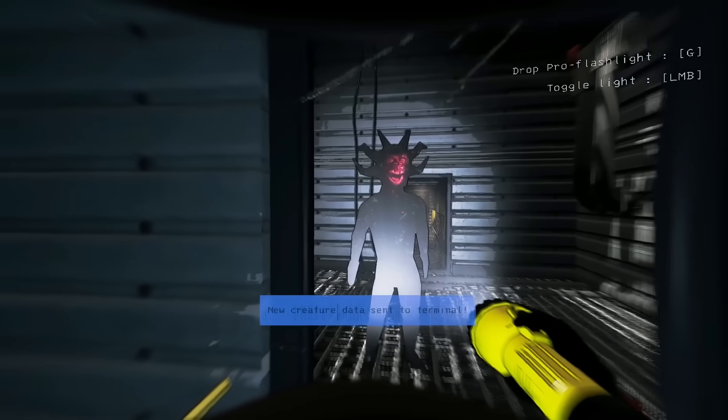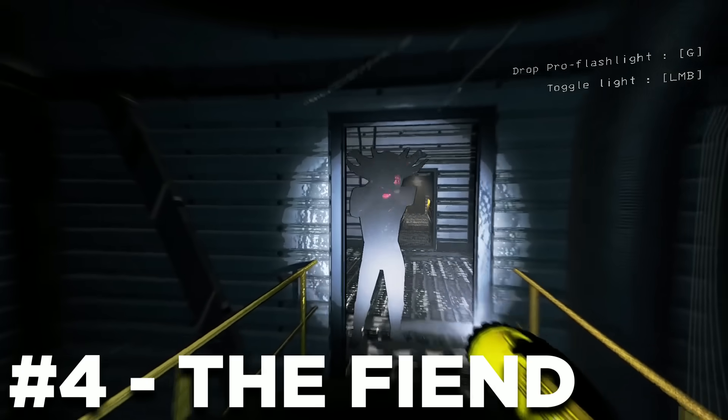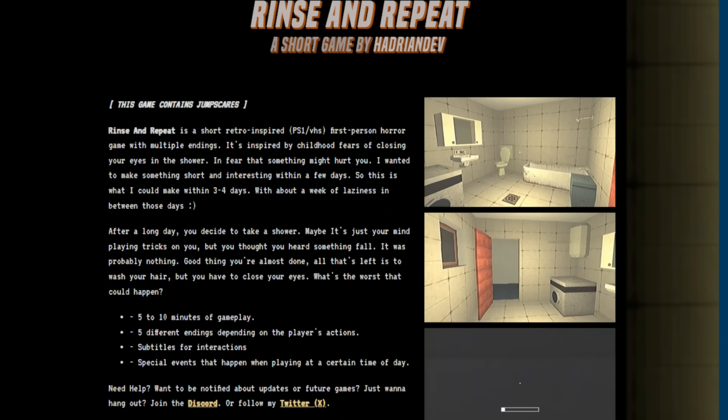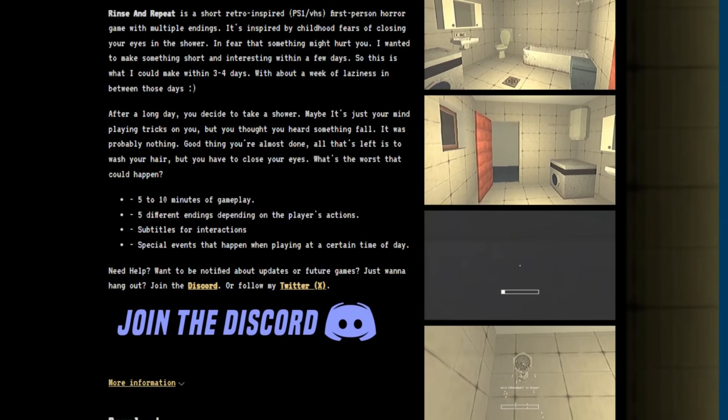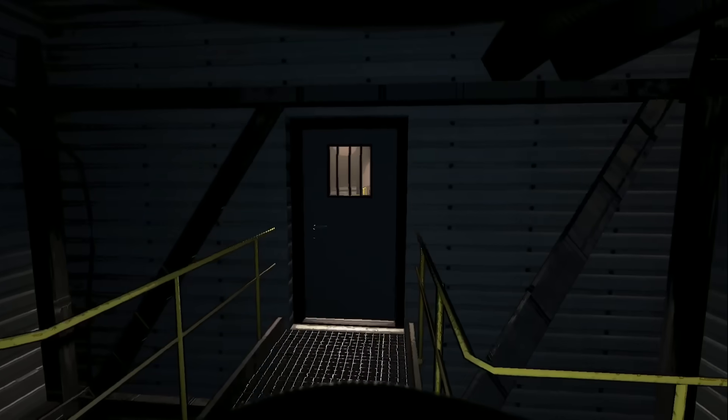Now here is a mod for the wicked. This is the Fiend mod and it is another terrifying monster mod in Lethal Company. This monster is taken from the Rinse and Repeat short game and it fits so well to the game's atmosphere. The fiend has seven abilities at its disposal. One of them is that it can break open doors, so you're never really safe from it if it chooses to chase you.